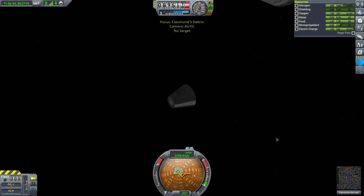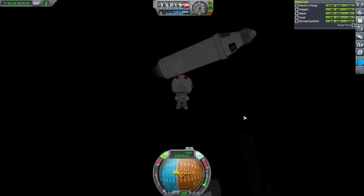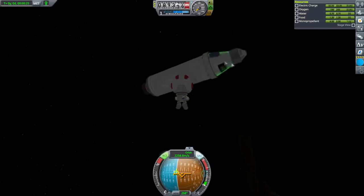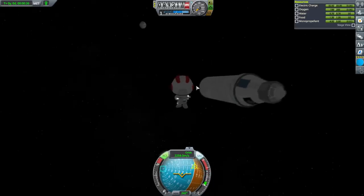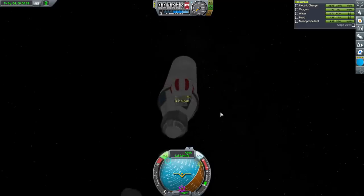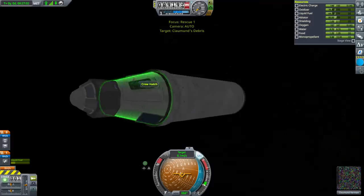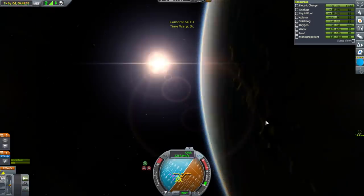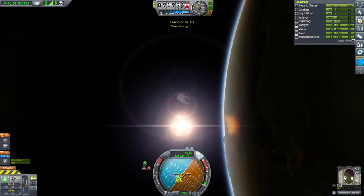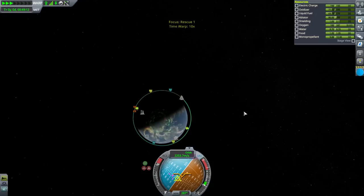All right Clowmund - EVA. I should have rotated the rescue craft so the hatch was on the right side. Grab and board - all right, Clowmund's in.